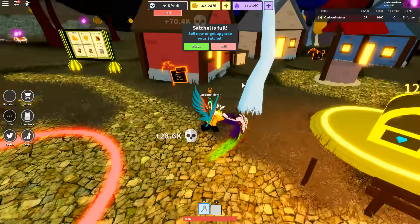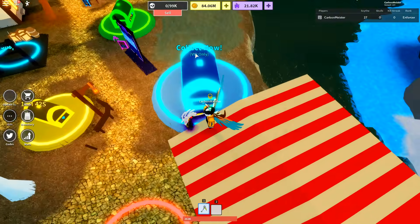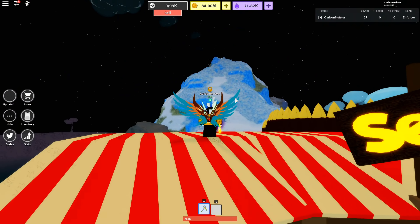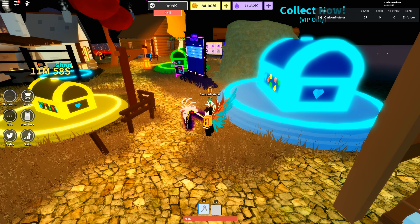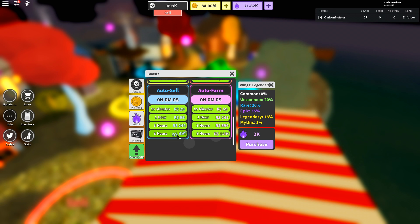There is a third chest in the main lobby that's VIP only. The VIP system works like a membership - not a one-time purchase. For six hours it's 49 Robux, three days is 399 Robux, seven days is 749 Robux, and so on. I don't really see a huge purpose in buying VIP right now - you get VIP chat, the exclusive chest, and triple jump, but it seems a little pointless. If anything, invest your coins in 3x crowns or auto-sell instead, as those will be more useful.